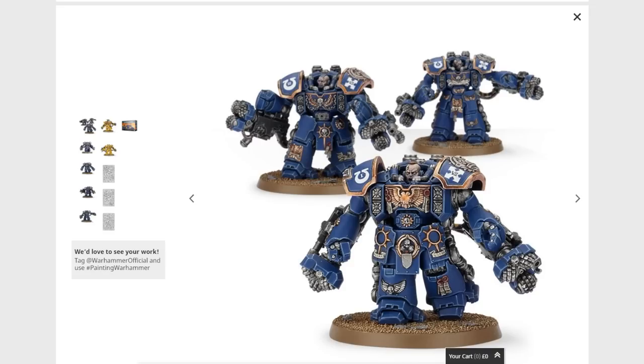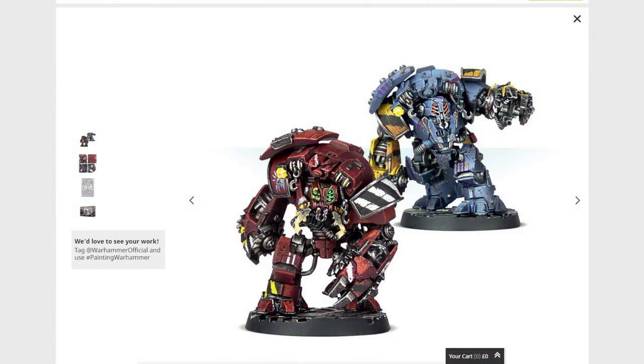Rather than throw an obscene amount of money at Centurions, however, I would most likely go somewhere external — perhaps even Element Games, for which I have an affiliate link in the description. I would probably end up going for some Ambots. Ambots are far more reasonably priced — at Element, they're still like £25, which is way better than the £30 you have to pay Games Workshop directly. Get enough boxes and you can get a decent number of Centurion proxies for a lot less. You spend £50 on Centurions and you get three; you spend the same on Ambots and you get four. Plus, I'm pretty sure I only have two boxes of them lying around, so I've already got a leg up.